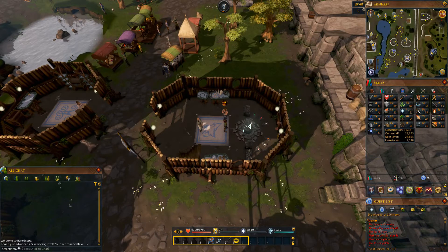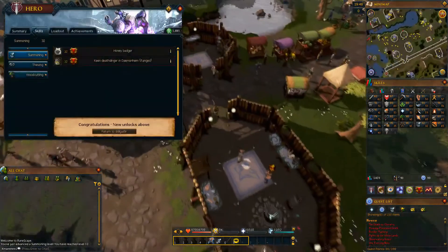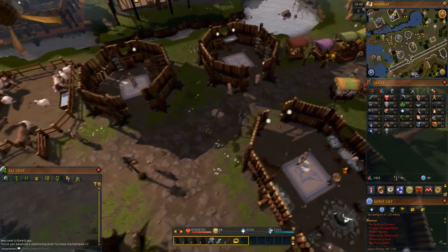In order to get there, I'm probably going to go ahead and move my house portal and just use the teleport to house spell. I'd use tabs, but tabs are very expensive on the GE — way more expensive than they have any right to be.